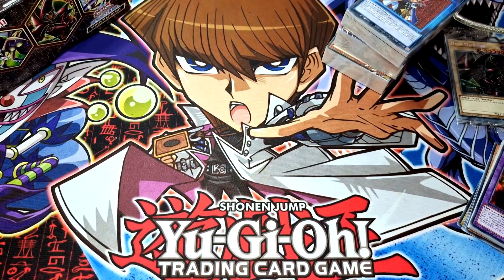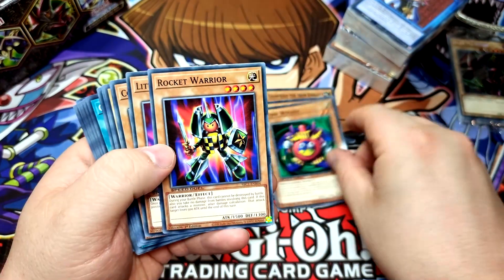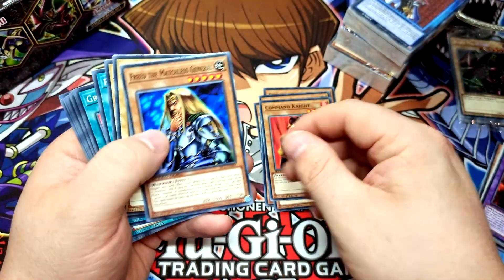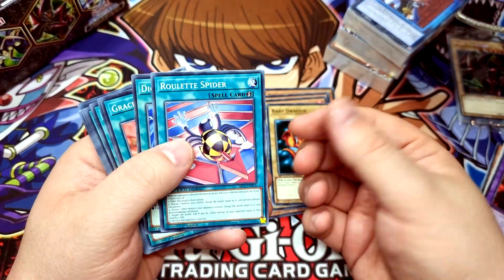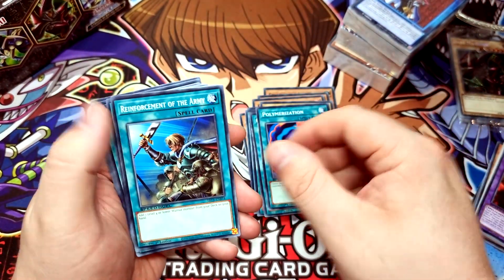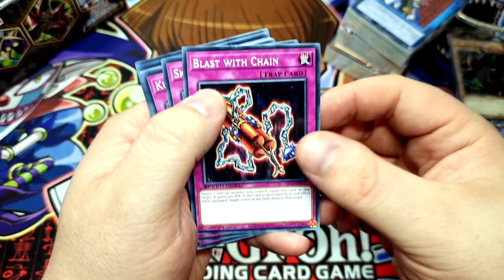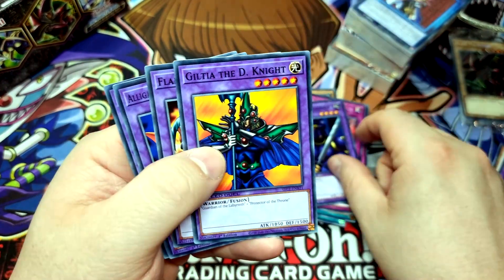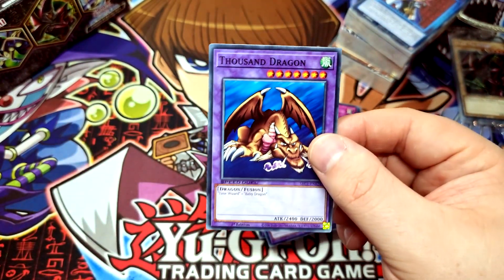Next up we have Joey's deck. We've got Gear Freed the Iron Knight — two copies — Marauding Captain, Time Wizard, Rocket Warrior, Little Wingard, Command Knight, Freed the Matchless General, Alligator Sword, Baby Dragon, Roulette Spider, Dice Foon, Graceful Dice, Polymerization, Reinforcement of the Army, Lightning Blade, United We Stand — incredibly powerful — Blast with Chain, Skull Dice, Kunai with Chain, Carbonala Warrior, Guiltia the D-Knight, Flame Swordsman, Alligator Sword Dragon, and of course the legendary Thousand Dragon.